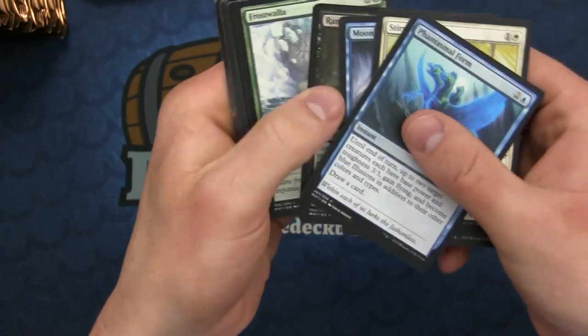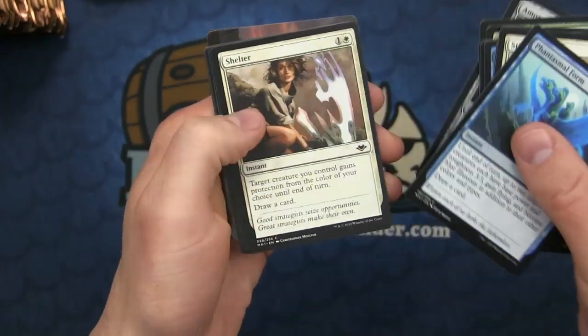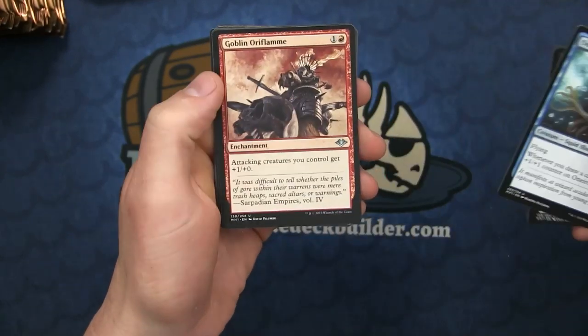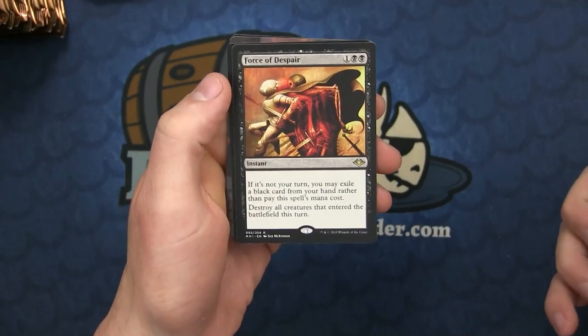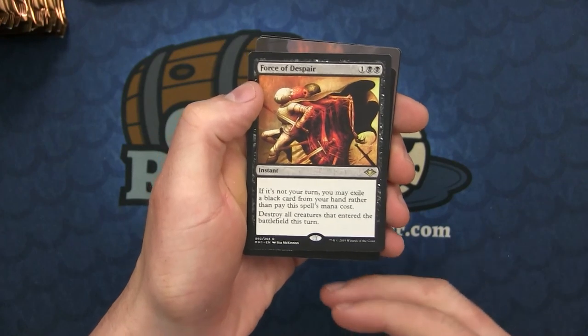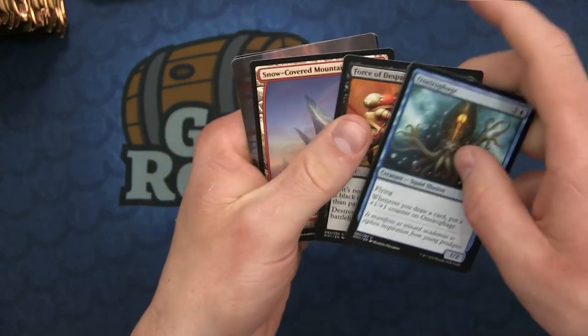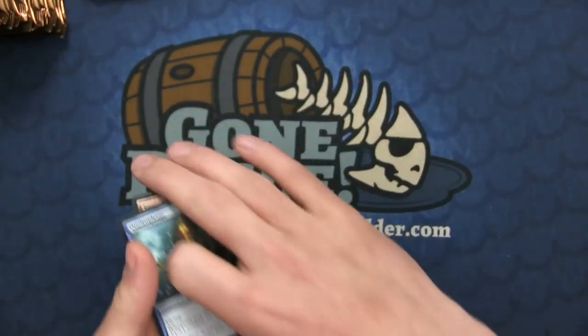On to the next pack - we have the Ornithopter, Smiting Helix, Goblin Oriflamme, Force of Despair. So the black Force: you may exile a black card from your hand rather than paying its mana cost, and destroy all creatures that entered the battlefield this turn. And no foil token this time.